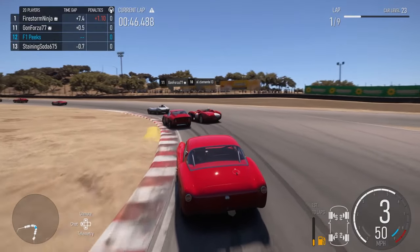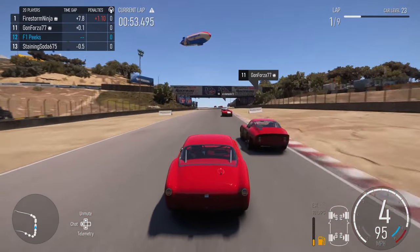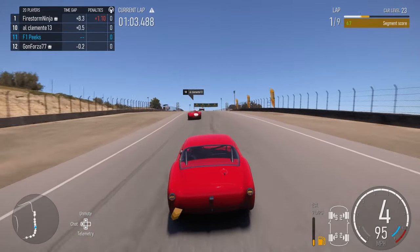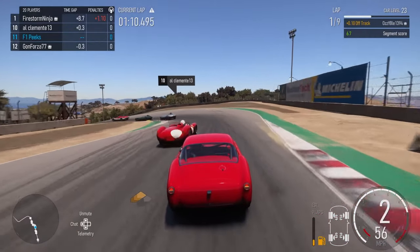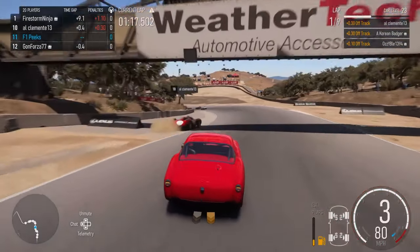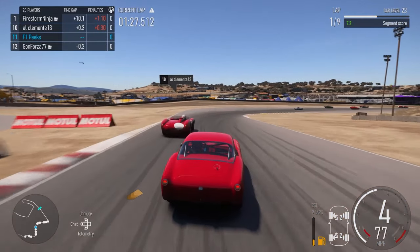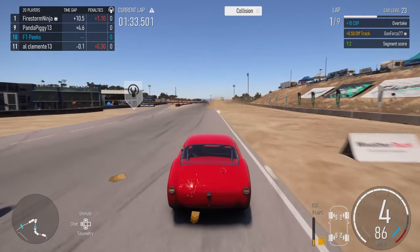We can see everyone just kind of keeps it neat and tidy. Gonforza tries to go for a move in the chicane there but it doesn't quite work. We've got a lot of momentum going up the hill at Laguna Seca — I think it's Seca. Like I say, the American track names I can't really get right all the time because I don't really know them. We've had an okay start here, not too bad — we're making up positions. I started at the back because I just wanted to give myself a bit of a challenge. It's too easy with these cars to win from the front, and even without qualifying from the front the Maserati is one of the fastest cars; you probably qualify around 6th or 7th. So I wanted to start from the back and give myself a bit of a challenge.